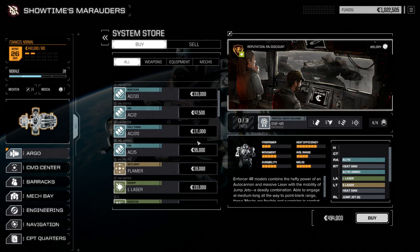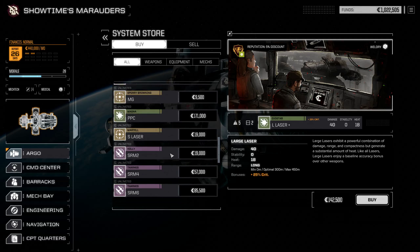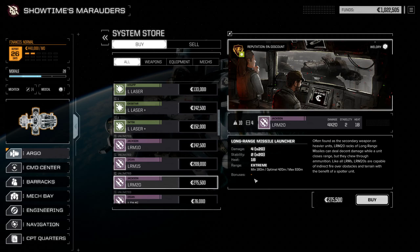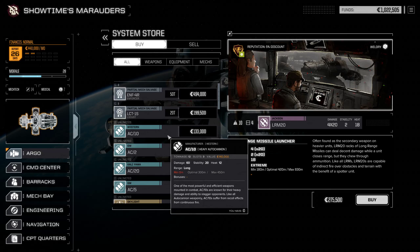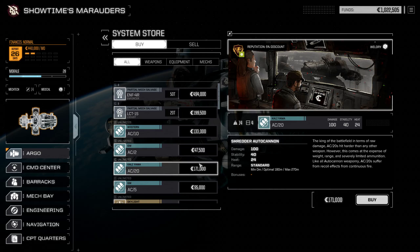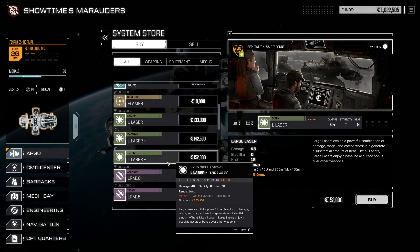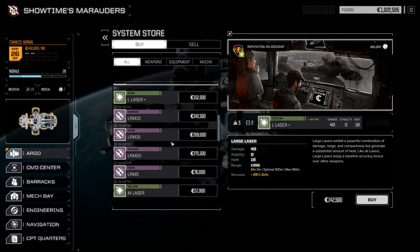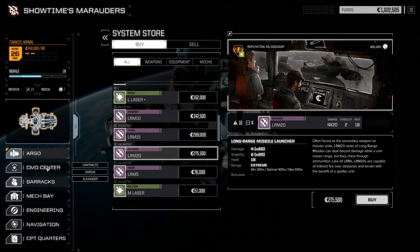We're gonna check the store before we leave the system just in case there's something interesting. There's the Enforcer, I can't afford to buy a full set. There's a large laser, a couple of large lasers actually. Other than that there is nothing all that interesting. There is an LRM 20 - I'd prefer an LRM 20 plus. I believe we have a long range setup on the Griffin with two LRM 15s - could be the Trebuchet instead. So that could be interesting to swap out, but they're pretty expensive, so we'll just stick with it and take that mission.